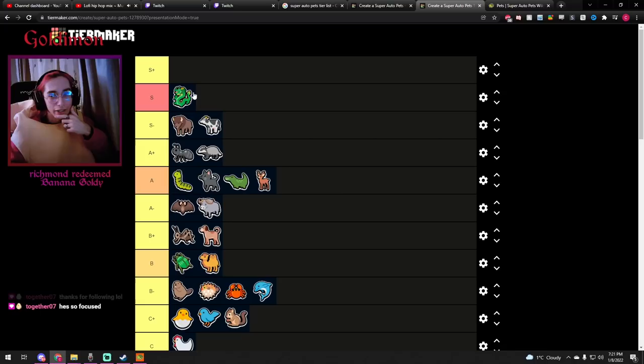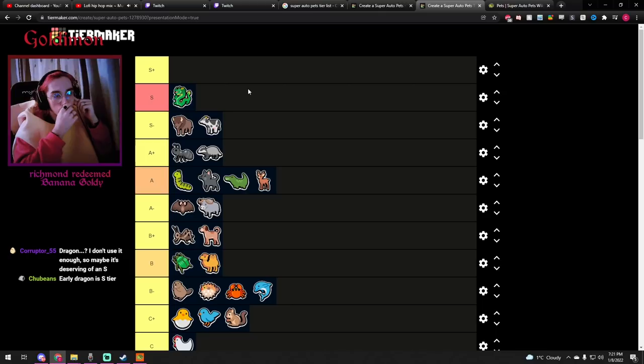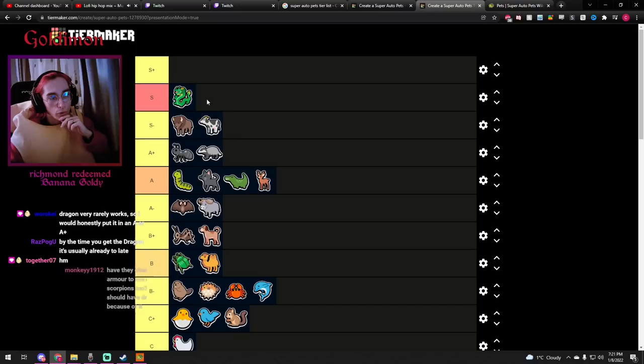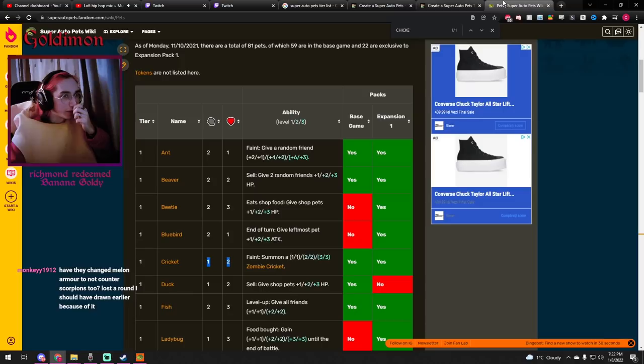Dragon — tier 6 in the standard pack. I think this goes into S. It doesn't work that often just because it's tier 6 and most of the time you don't have enough HP to focus on the Dragon. But if you have at least 4 HP so you can survive one defeat, this is the main unit that gets you to high stats in late game. All good teams have a Dragon in the late game. Especially at level 2, it's pretty nuts. The only thing that sucks is not being able to use the fifth unit slot for buffing your team, but it's okay — you can buy two or three tier 1s and for your last unit just buy the best unit you see in the shop, like a Scorpion for melon snipes. Definitely one of the best units.